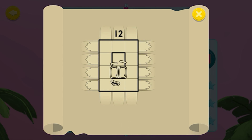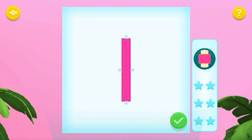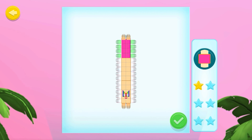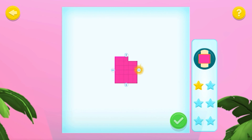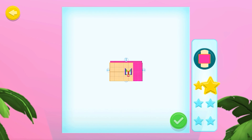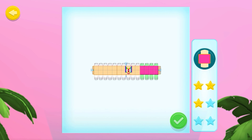Tap the tick button when you've made a new rectangle! Excellent work! Excellent work! Well done, Shipmate!